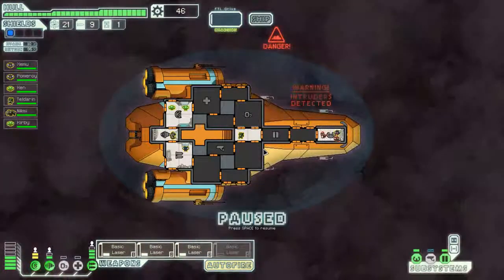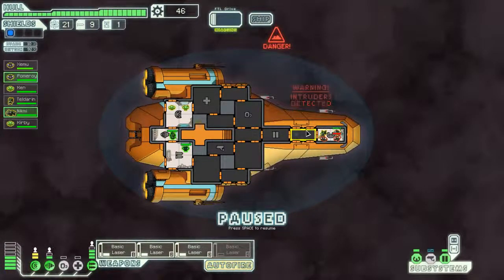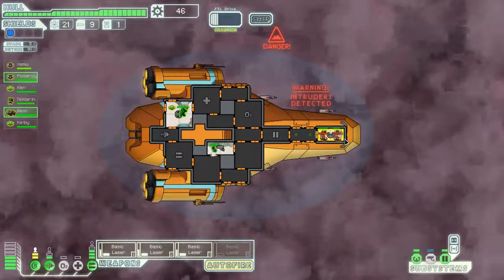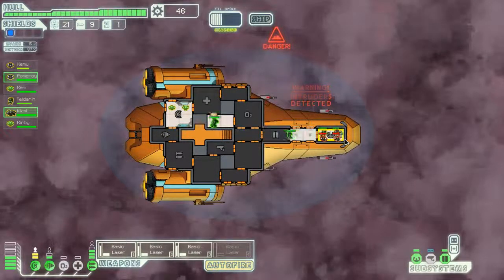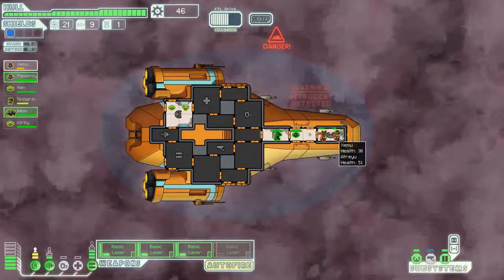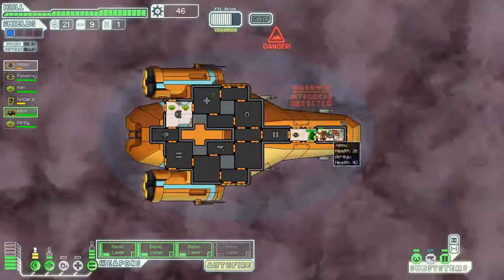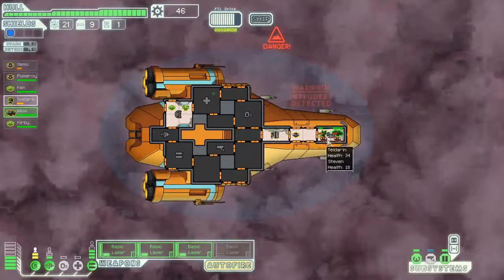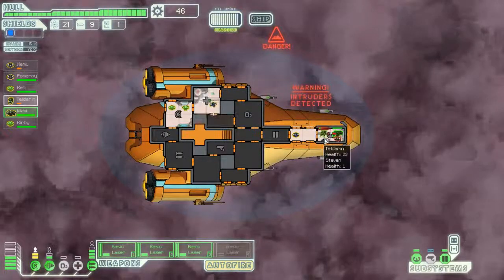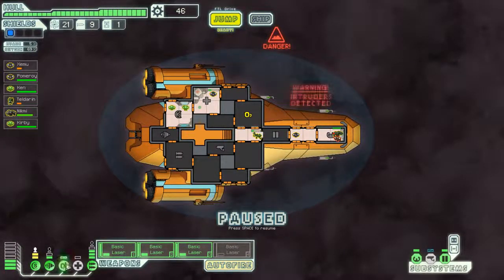This is a good run so far — two guys on the ship. Hey, get up there and kill those guys! We should send you two up there too. It looks like Zemu might need to be swapped out. Yeah, let's swap Zemu out right now for the rock man.